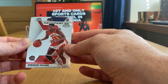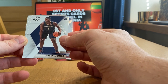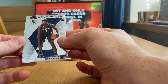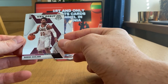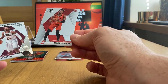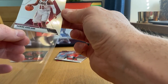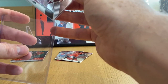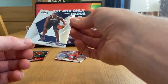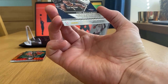And the next rookie is Zion! Way to go on the last three cards — they were hiding Zion. NBA debut is Darius Garland, I believe — it is! And the last card is another rookie: Bruno Fernando. Wow, very strong finish! Darius Garland, RJ Barrett, and Mr. Zion Williamson.